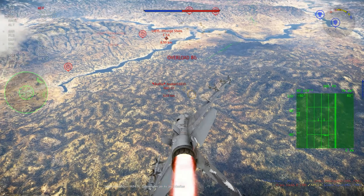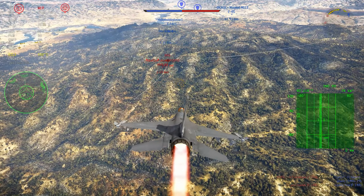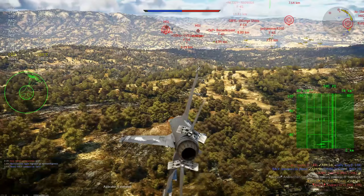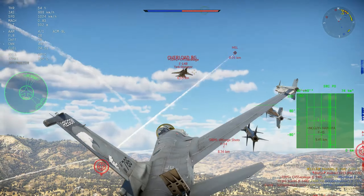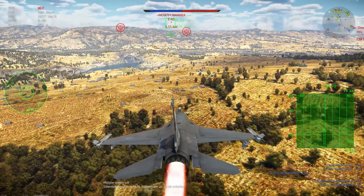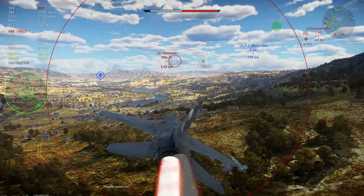Each of these will have its own features and unique stuff, so it depends on where they want to add these things. The higher the block, the heavier they got. The Block 30 is the sweet spot because it is the first to get the new engine — the F-110 made by GE. The Block 30, 40, and 50 all have the F-110 engine, which is a much better engine for the type of mission the F-16 would see. It's a very interesting aircraft that I really hope gets added.